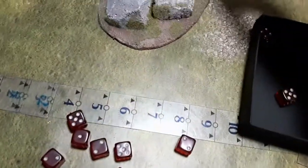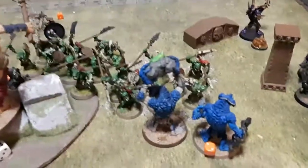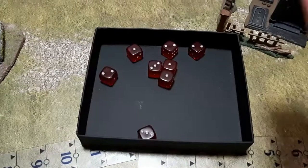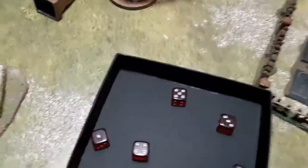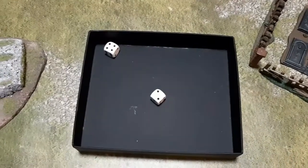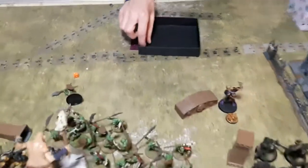Seven Savage Orruks attack the Rockguts — fours to hit, shocking rolling. Fifteen attacks result in only seven hits. Only two wounds go through — and the five-up saves hold up. The Wardokk gets one attack: fours to hit and he misses. The giant barely lives. Battle shock: Rockguts start at bravery five, get plus one for the Trogboss, lost two models — need a five or six to flee. Taylor inspires out using a CP.